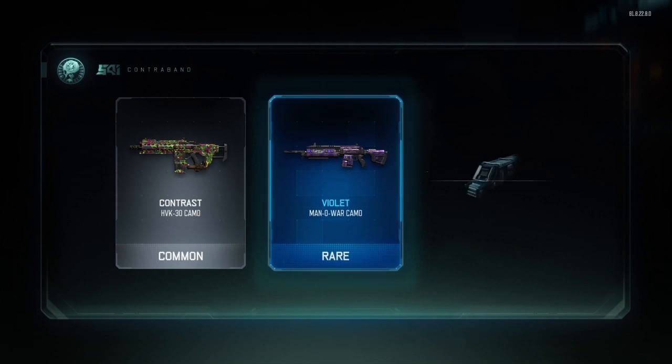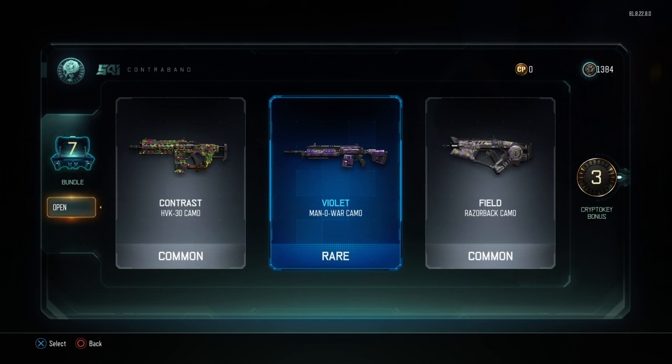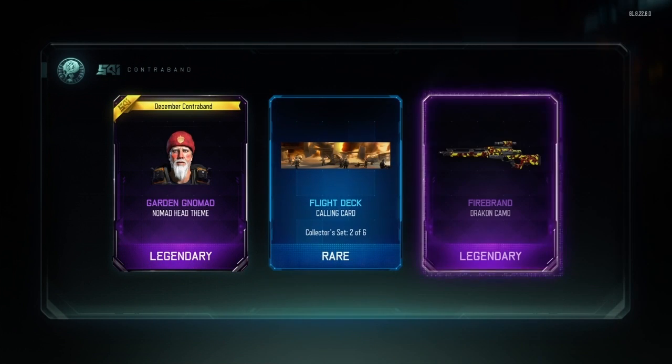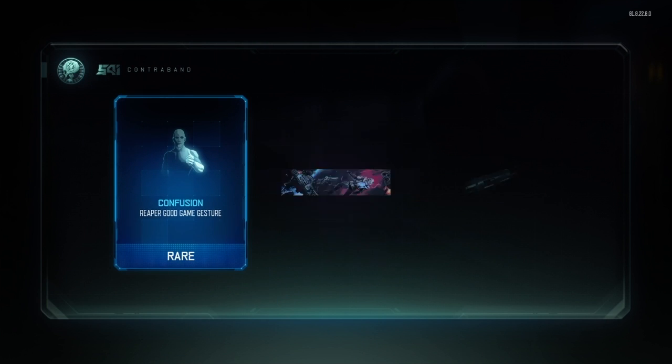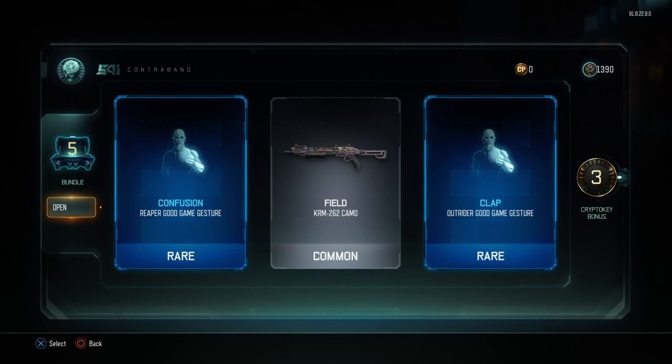I need a new weapon. I've got some more — I could open certain ones, please give me a new weapon. Okay, I think I got a new weapon — did I? Oh damn it, I closed my eyes — hold up. Okay, close my eyes again, I can't see it. Okay, I feel like I got a new weapon — did I? No, they got a new weapon.